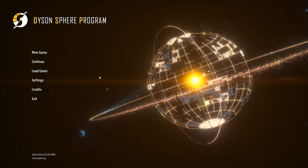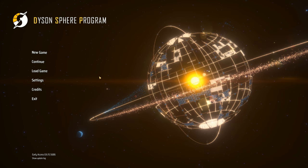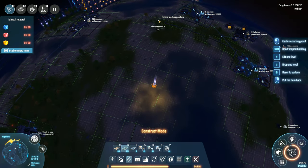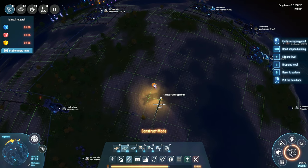Hey folks, it's Frithgar here. How you doing? Welcome back to another video of Dyson Sphere Program. So I can have that coal come out there and over to that side, or I can just run — actually I think we'll run this belt.